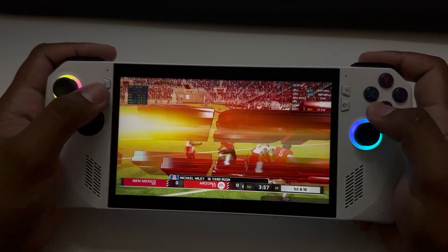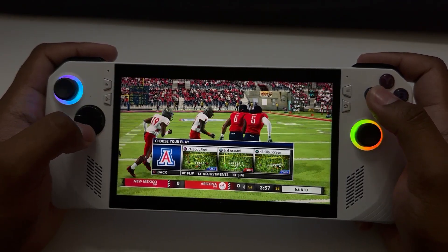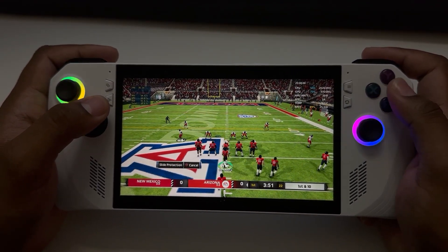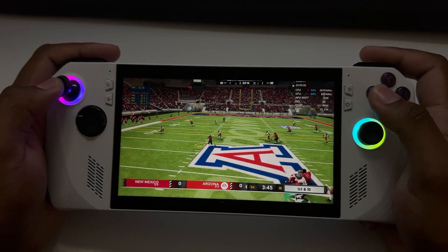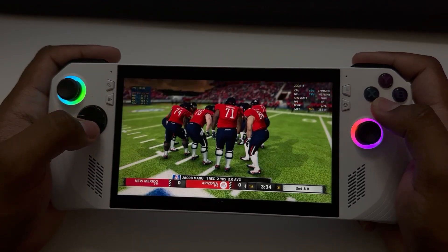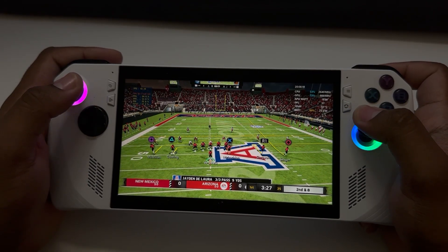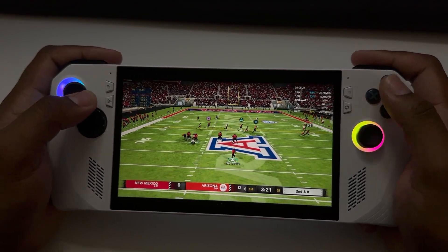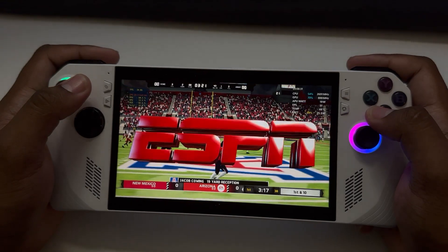Tackle made at the 49-yard line. It's great when a running attack comes through for the first down like this — it makes an offense so much more versatile. It's first and ten, ball on the 49-yard line. He rolls out to the right, there's the strike complete, and he's shoved out of bounds around the 28-yard line.